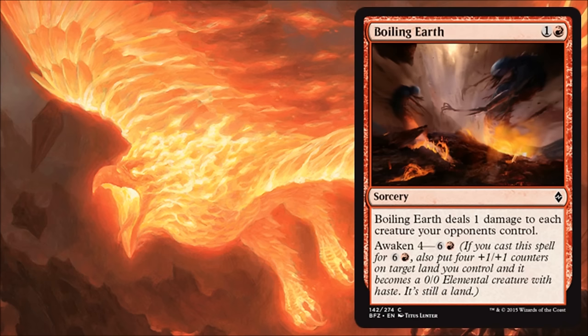Next is Boiling Earth. This one's a sideboard card for limited. You side this in when you're up against token decks — playing against blue, green, or blue-green — and you just need to get rid of those tokens. So this is fine; you're going to be glad it exists when you need it. The Awaken is nice icing on the cake, but not really imperative with a spell like this. This is just to clear a path and get rid of a lot of small creatures and deal with token strategies.